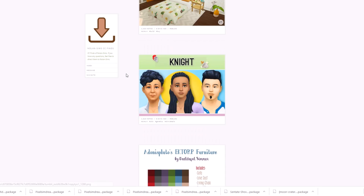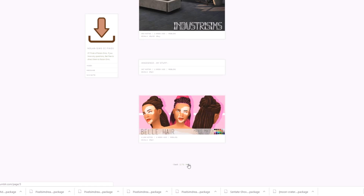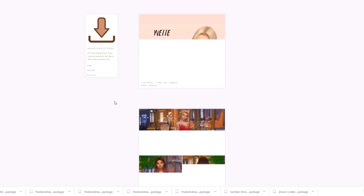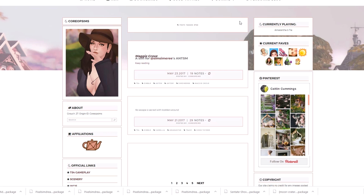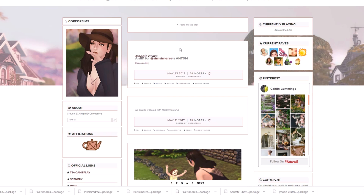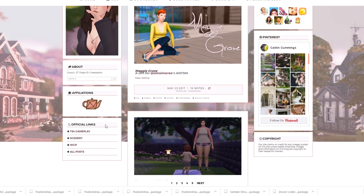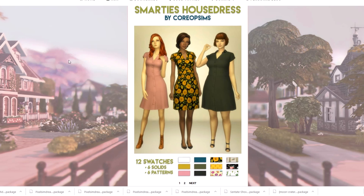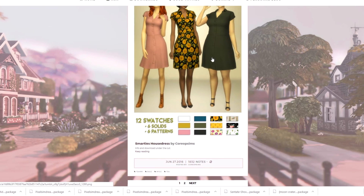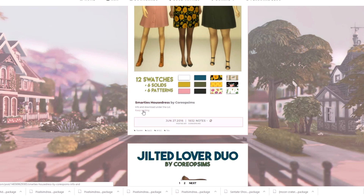There's this really pretty hairstyle — I was thinking about getting some hairstyles today but I already have so many. We'll just see whatever catches my eye. All I know is that I'm looking for Maxis match sort of stuff. I kind of want some more colorful stuff like this, so I'm going to go ahead and get it. This has led me to Korioop Sims — I totally butchered that name, I'm so sorry. They possibly do a whole bunch of clothing. We have the Zenovia dress and the Smarties house dress. They have some different swatches with patterns and really nice colors, so I think I'm going to download it, and also this one because I really like that print.